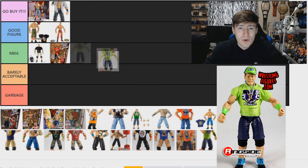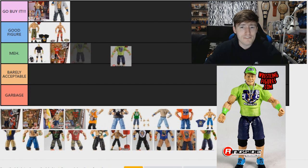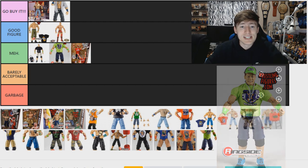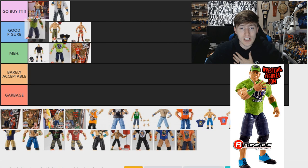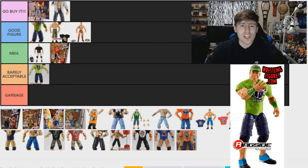The Elite 71 figure is pretty much the Elite 64 but with a new head sculpt, and I kind of feel like it's a Meh figure because it's a re-release. I'm going to put it above the KMart Fan Central figure. As for the Elite 64 Cena — that's a Good Figure. It's the first figure that had interchangeable 'You Can't See Me' hands, which is a really big deal. It was also the first time we got the lime green attire. The Elite 64 set as a whole was a banger. The Elite 71 can't even have the hat put on it, so I'm going Barely Acceptable on that one.